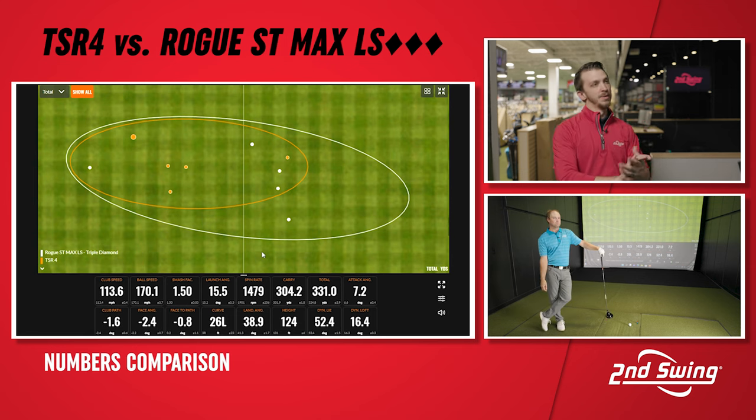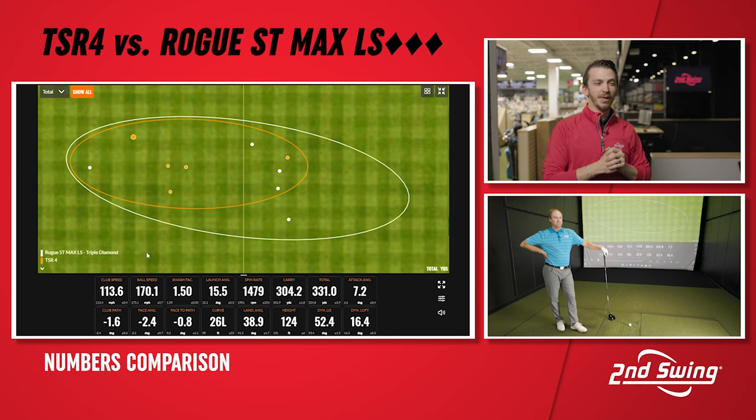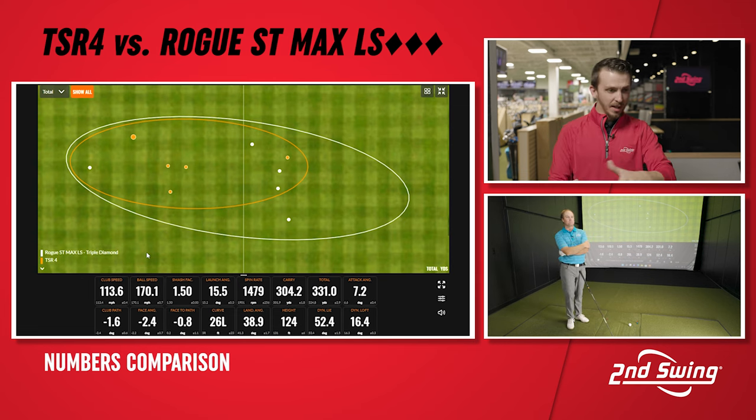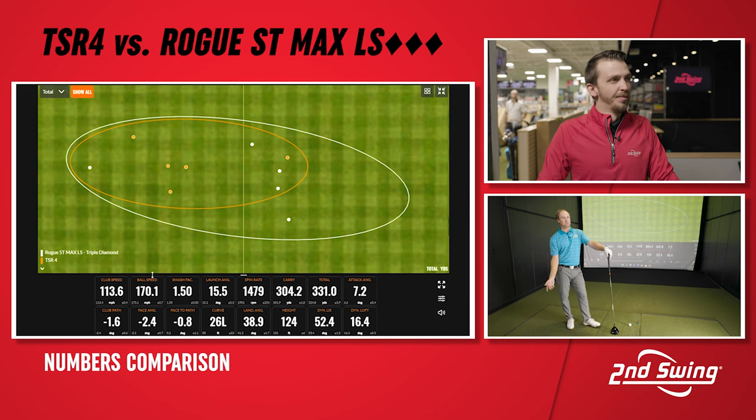A lot of people are intimidated by low spin — thinking they're losing a lot of forgiveness. That's not the case anymore. These drivers nowadays have so much forgiveness, it's about managing what's going on with the golf ball. With the TSR-2 and TSR-3, Thomas found it difficult to turn them over and had to alter his grip. That wasn't happening today — with a smaller head size, maybe it was a little easier to turn over. It's a comfort thing being used to a rounder, smaller head.